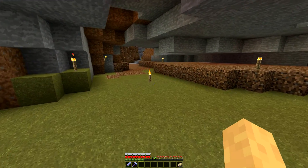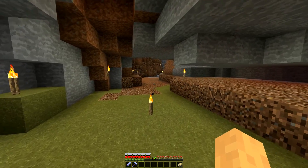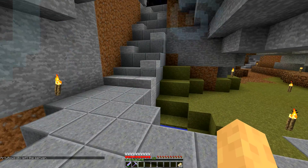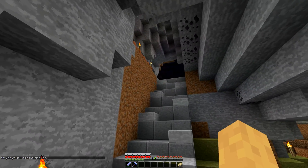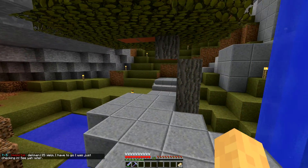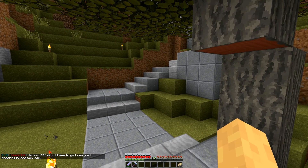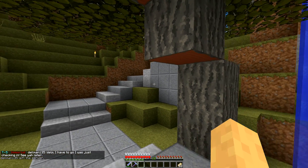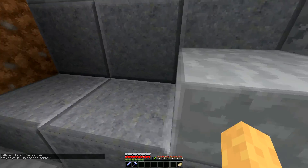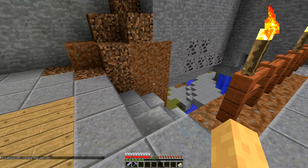It just kind of ends here, but it does have this foot path over there. This was too tight of a spot to do my design that I've been doing, where you use the half slab, or the slabs, and then the andesite. So you just kind of do this little zigzag pattern and it gets you up top.